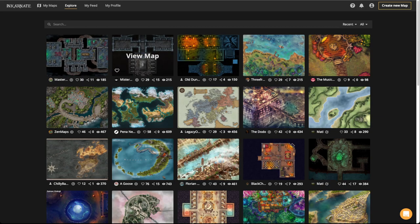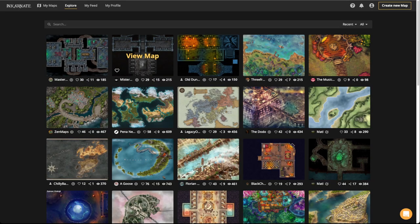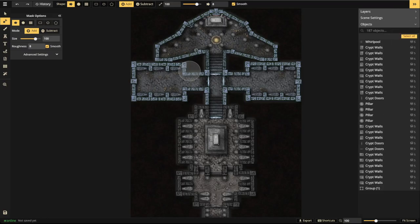There have been so many great maps on the explore page lately. The first one I wanted to work with is called Crypt of the Spearhead by Mr. Corwin — it's perfect for breaking stuff. To follow along, go to the explore page, find Mr. Corwin's map, view it, then clone and edit.